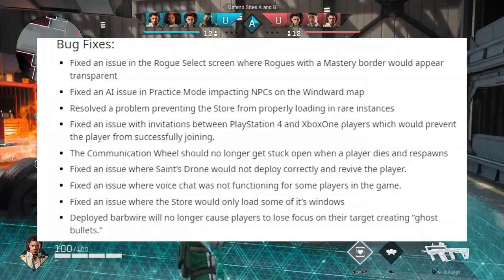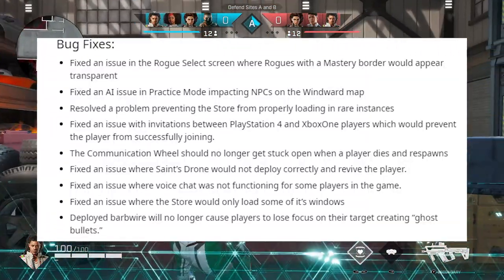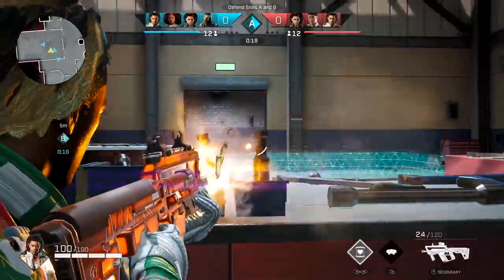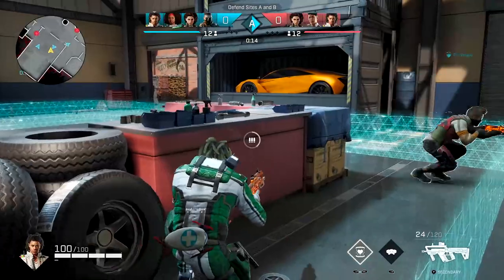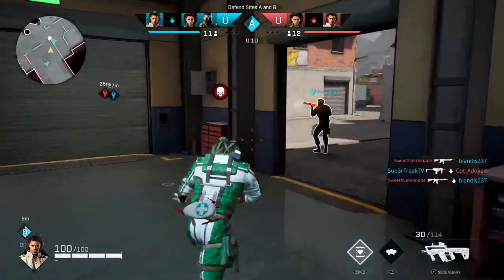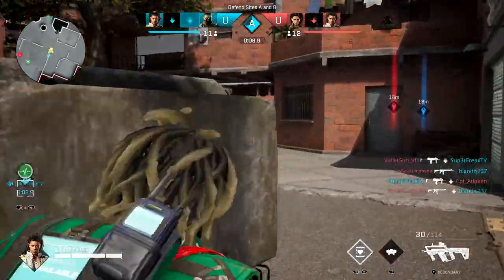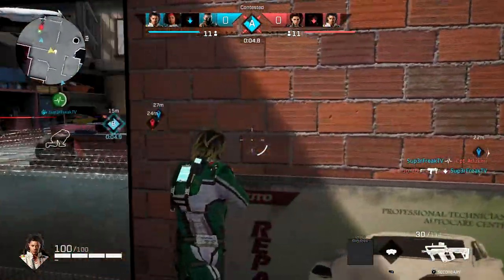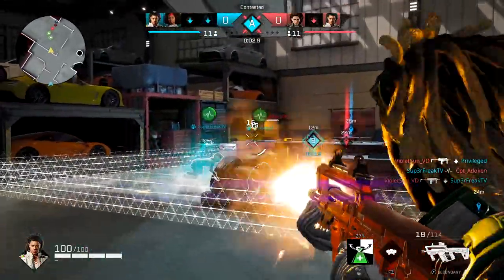I'm going to go ahead and put the full list up here so you can read it at your leisure, but I'm going to go over three. The first one — and I'm a Saint main so this is super important for me — is they fixed his drone glitch. It used to be a glitch where the drone would kind of go in the air and then come right back to your hand and it wouldn't actually res the person. They'd just be crawling around thinking you let them die. So I'm happy they finally fixed that because that was super annoying and it's been in the game forever.